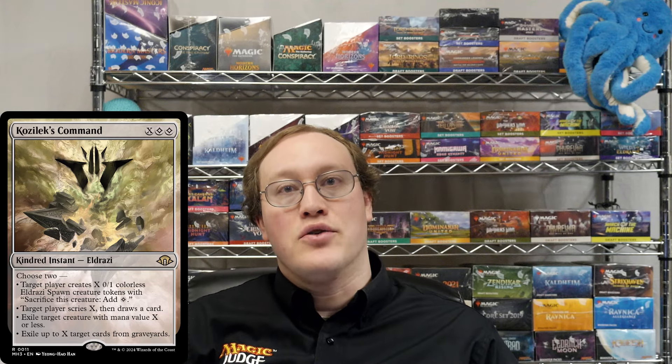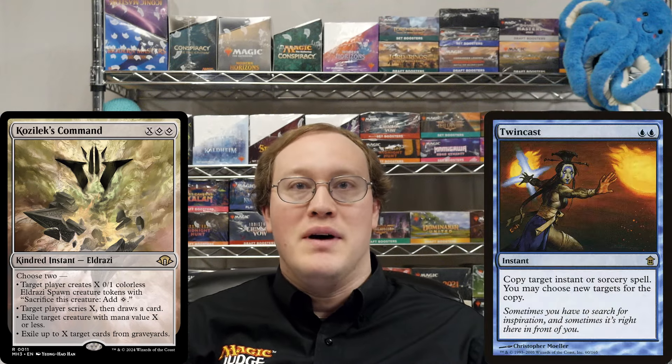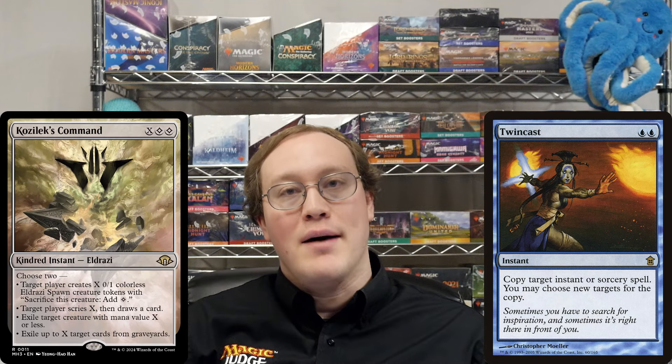Amy plays Kozilek's Command, choosing to scry X and then draw a card and exile a creature. Then she Twin Casts the spell. What value of X will the copy have? What modes will it have?